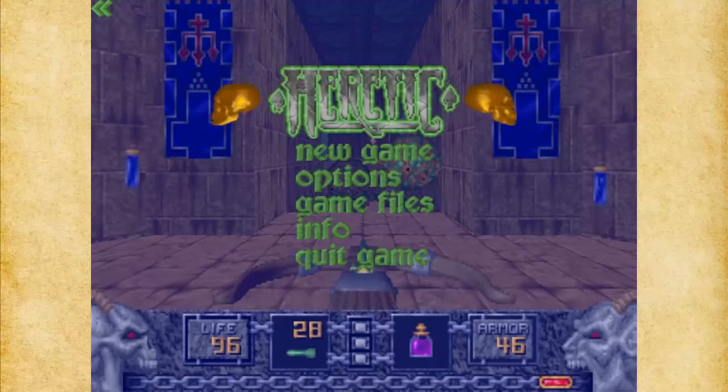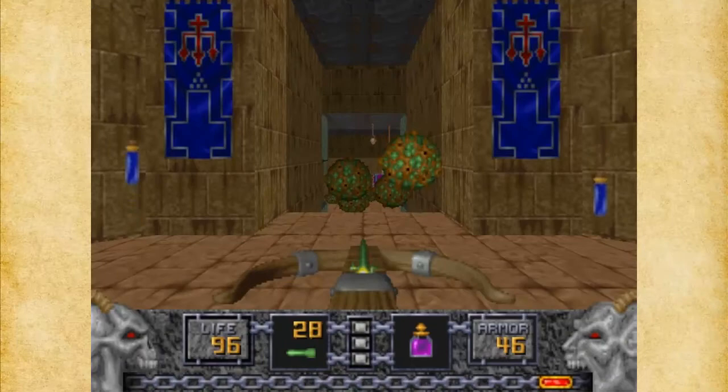Hello everyone and welcome to Let's Play Heretic: Shadow of the Serpent Riders. On this episode we're going to be taking care of Map 9, which is the secret map. It's called the Glacier and it's the secret map of Hell's Maw.